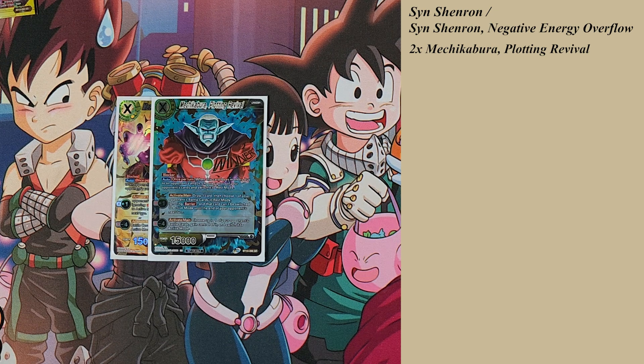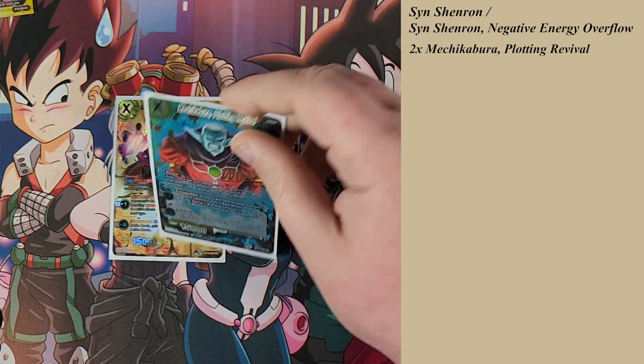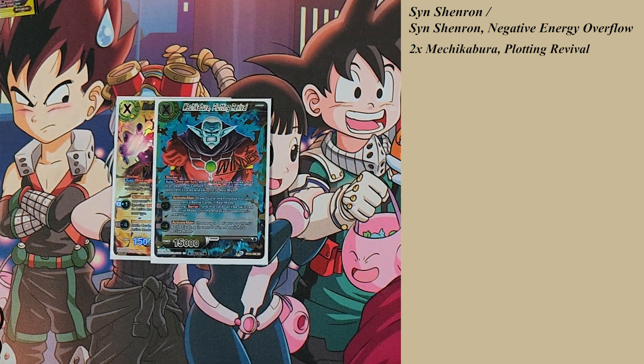Getting into the actual deck itself, I played two Mechikabura Plotting Revival — these are the only two unisons in the entire list. It's really weird that I only play two, but the deck draws so much that you're liable to see them by the time you awaken, or you're already at three life. Opponents will generally focus more on wasting resources getting your dragons off the field than hitting your life, so I was often at six life going into turn four or five and finding my unison to awaken. These are great blockers: if they lose a marker you get to tap an opponent's card.